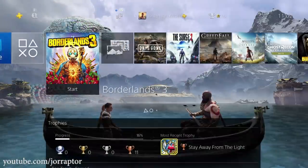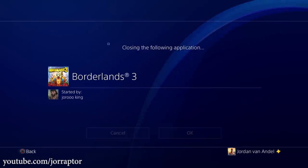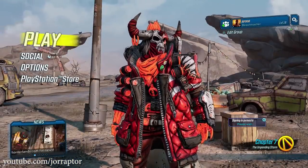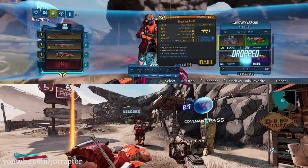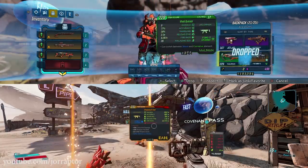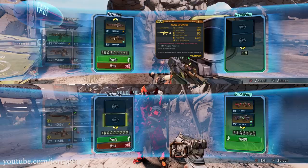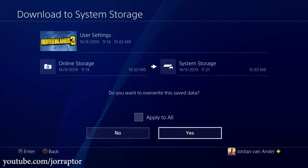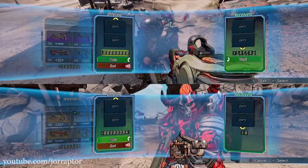Before entering the game with your main save, make a backup using the methods already mentioned. In the main menu, press X on PS4 to invite the character from the other account. Go into the game and give all your money and legendaries from your main account to the second character. Work both controllers to accept the trade, then quit the game, download your backup save, and in a new split screen session the second account will still have all the money and guns — and so will you.